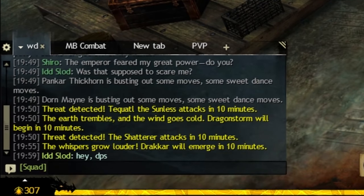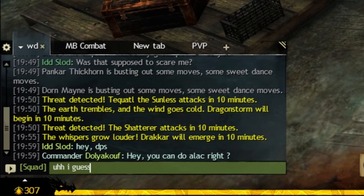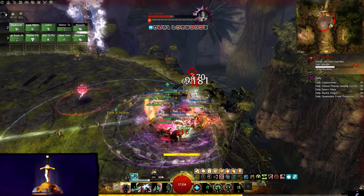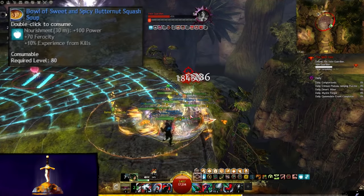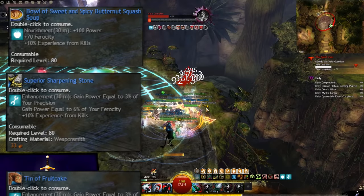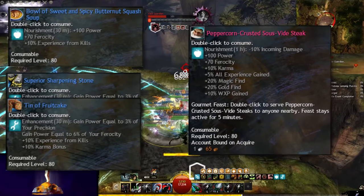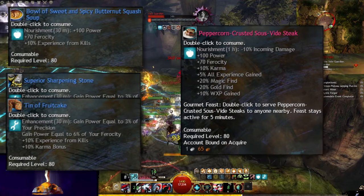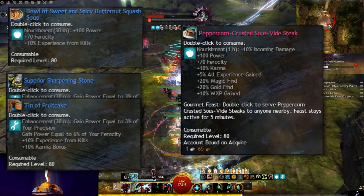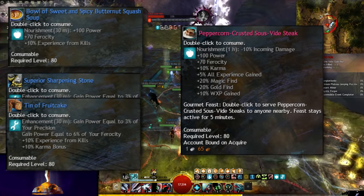Much like chrono jail, as soon as people know you can play alacrity rev, there is no escape. The finishing touch is consumables — nothing spicy here though, just feast upon the classic power food, butternut squash soup, and sharpening stones or fruitcake. The ascended food I'd recommend going for would be sous vide peppercorn steak. As a bonus tip, always go for ascended food, particularly for raids. It lasts for a whole hour, so it ends up not being that expensive, and having 10% damage reduction is incredibly powerful.